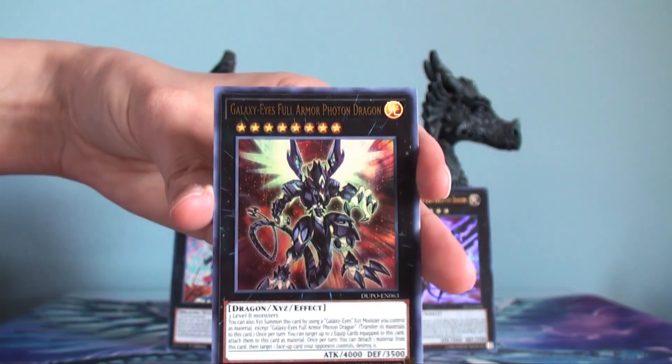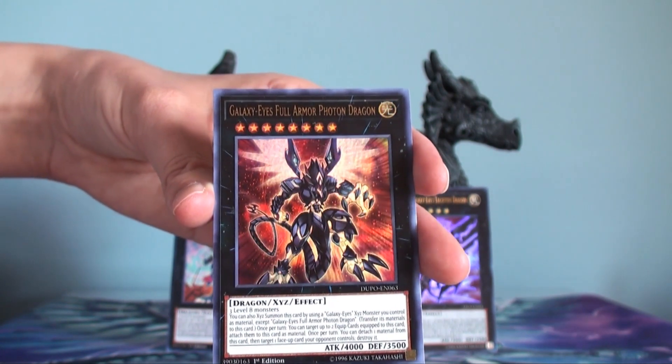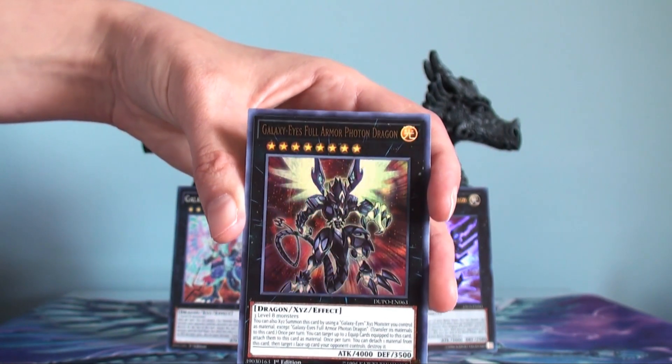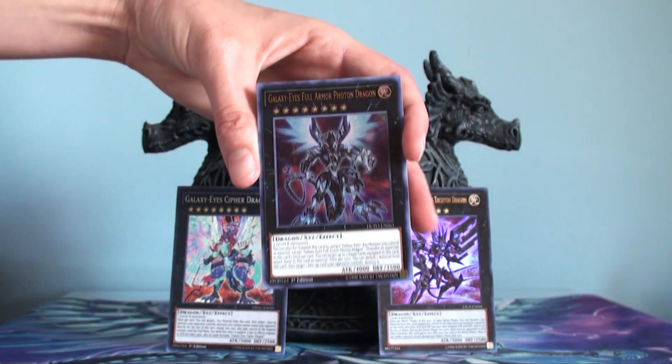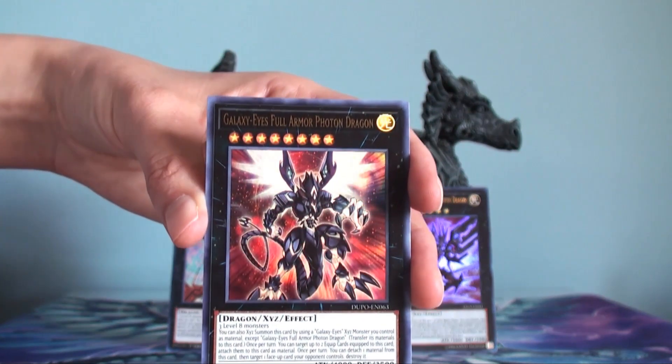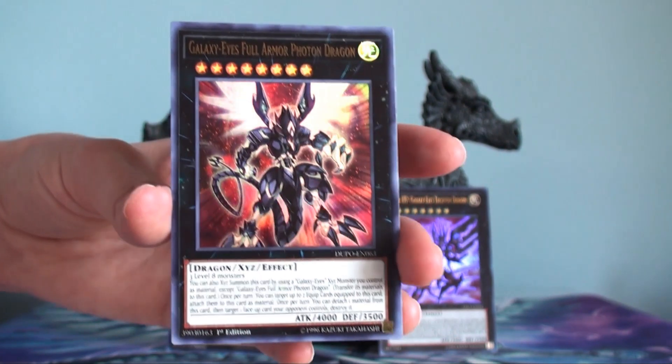Generally what he does is once he comes out, you can detach a material and target a card and destroy it. That's two cards you can get rid of — you can get rid of a monster with Cipher Dragon, and target another card, another monster, back row, front row, and destroy it with this one.